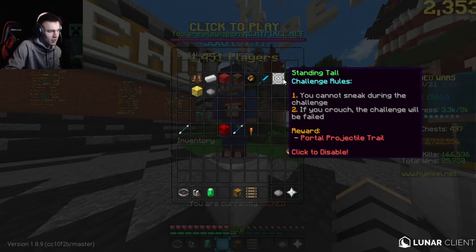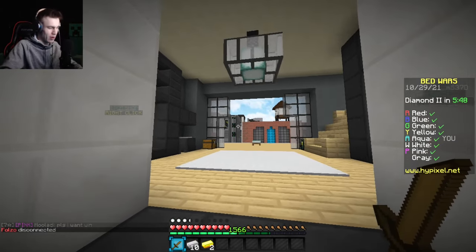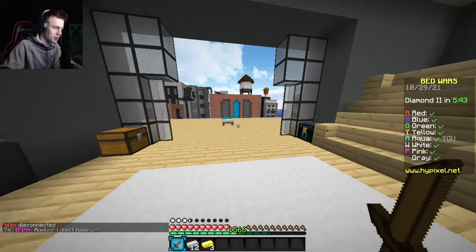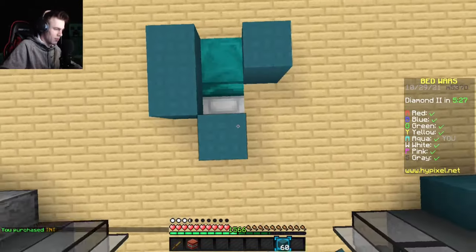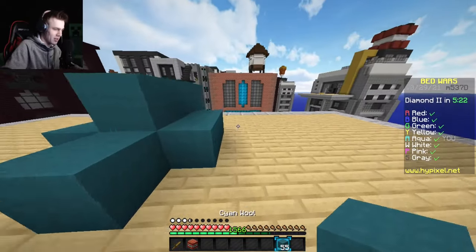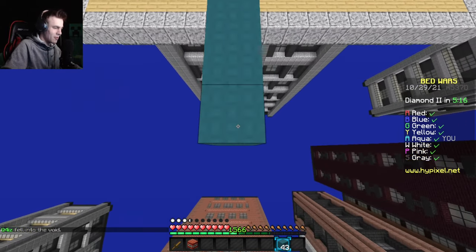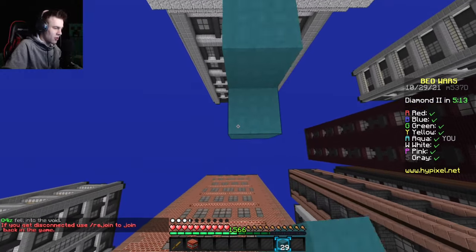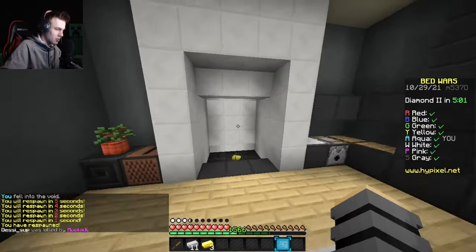Standing Tall — you can't sneak during this challenge. If I crouch the challenge will be failed. I've already done this multiple times on my channel, so time to do it a third time. I already changed my shift key to a different one so I won't accidentally press it. Let's see if my jitter bridge is going to be okay today. Generally to start my jitter bridge I shift to the very edge of the block, so it's going to be a little tricky.